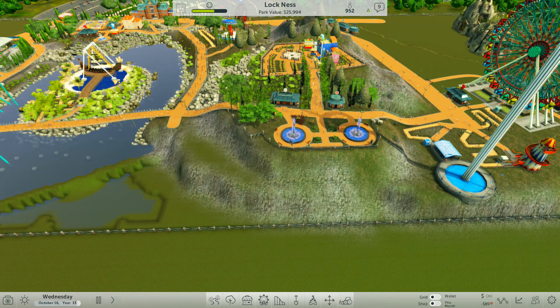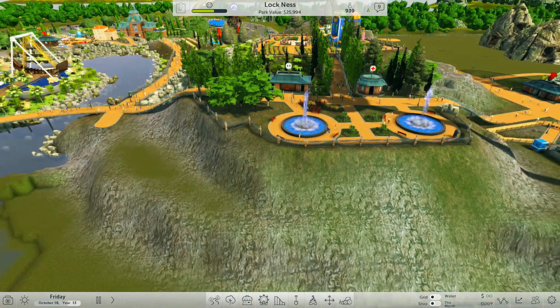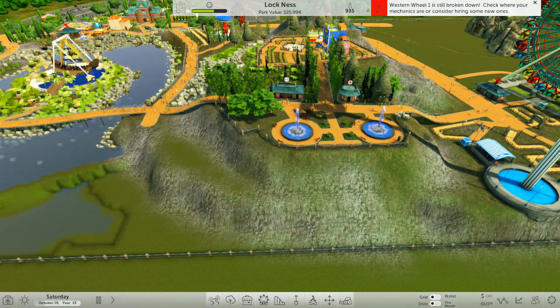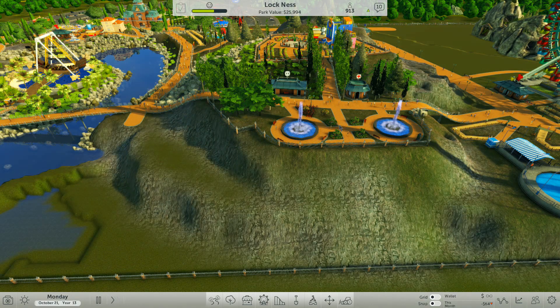Let's carry on from where we left off. I did something here — I actually thought I was recording but found out it wasn't. Sorry about that. I've added a fence around this top part, put these two fountains in, and added some gardens that I've got to finish off. I've got to fix the path here because you can't get the signpost in for the entry — it's overlapping, so I need to move the ride or do something with the path. In the meantime, we've got to do some more rocks around here and do this garden.